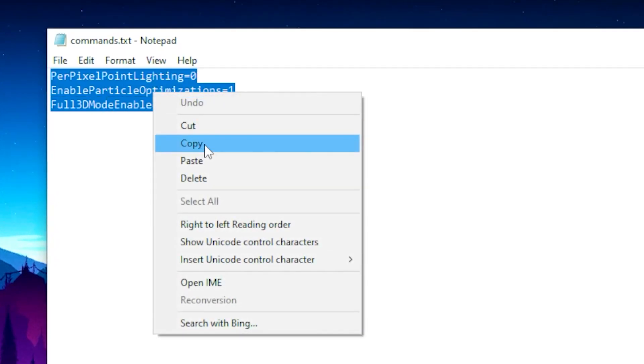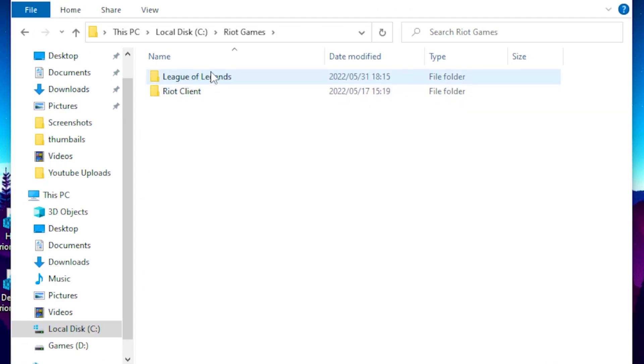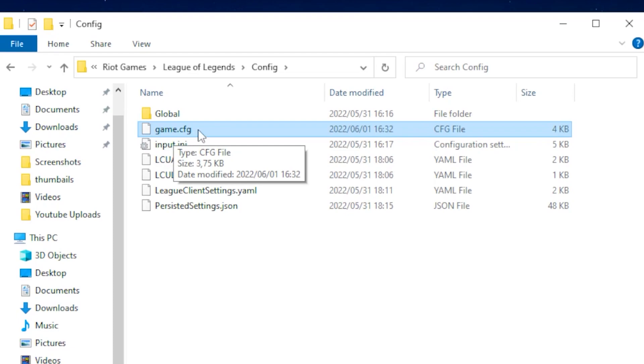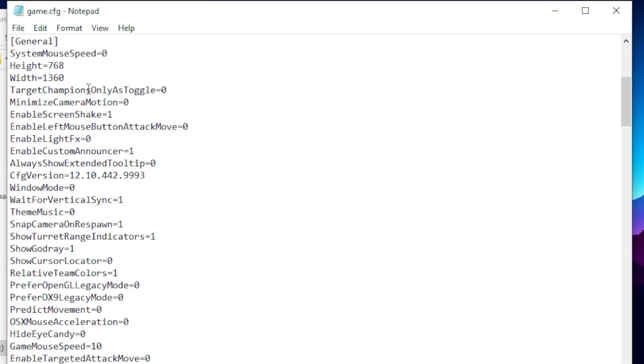Once you copy those commands, head over to your files, then local disk, then click on Riot Games, then League of Legends, then click on Config. Right-click on game.cfg, head over to Open With, open the file with Notepad, and hit OK.